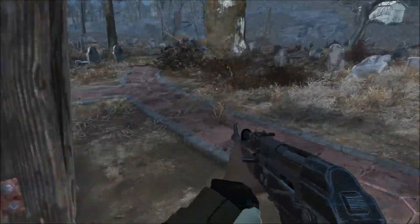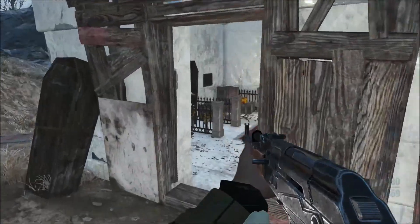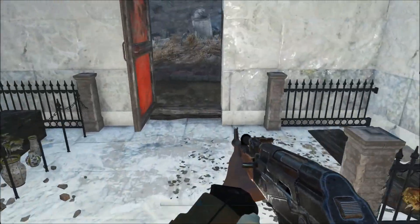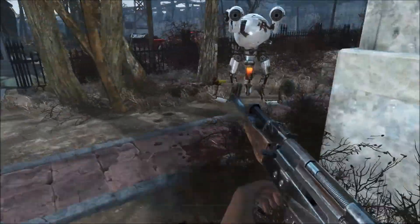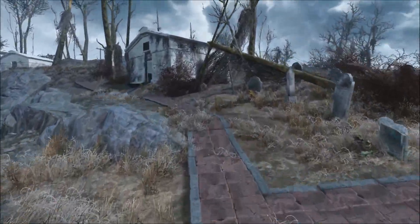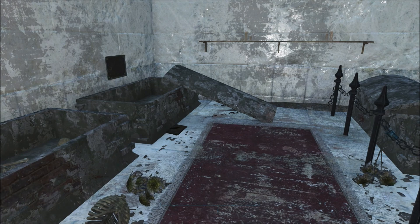If you go into this building over here, it doesn't matter what happens — you go in, you step out, and now there's a magical raider right around here somewhere. At least they're supposed to be. So just keep that in mind: if you loot anything in here, right next door, yep, there's that magical raider. There are no ghouls around here or anything, so it's a pretty simple thing to get.